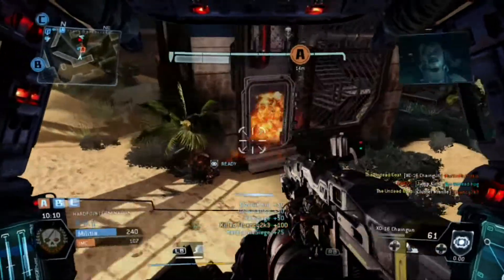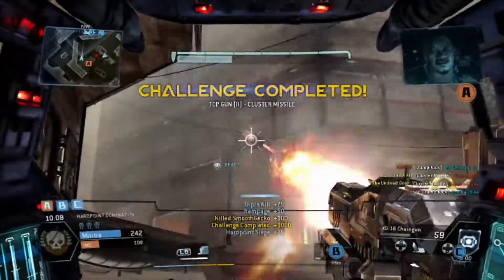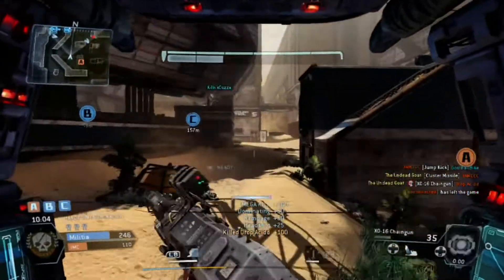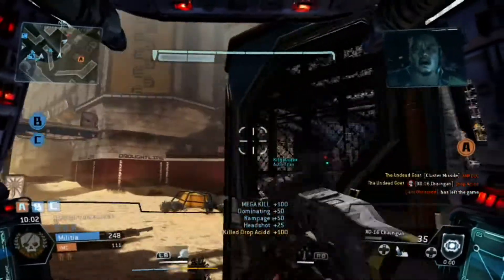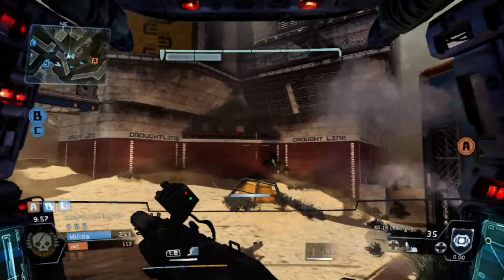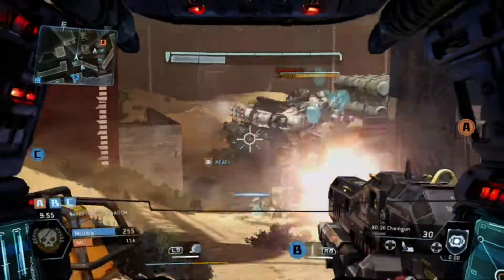This gun fires at 600 RPM by default, and of course it gets faster once the Accelerator is attached and you ramp that thing up. It does 85 to 93 damage, so you're looking at three rounds to kill pilots and inspectors, and two rounds to kill a grunt.